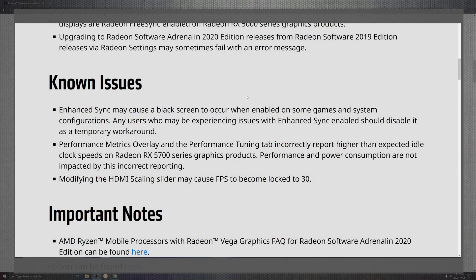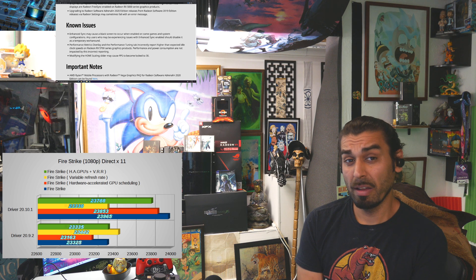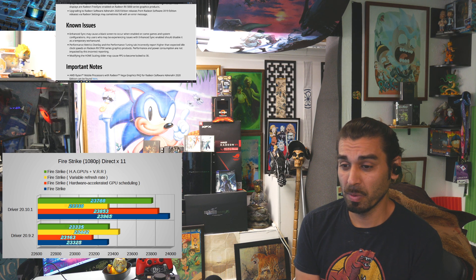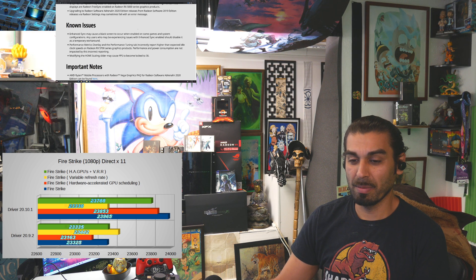Looking at these situations, it seems like the enhanced sync portions cause a black screen when enabled in some games. If you're experiencing that, make sure you disable the temporary workaround — enhanced sync. Hopefully that isn't very prevalent. The RX 5000 series also has a better tuning tab for incorrect reporting during idle. They are aware of that. Also, modifying HDMI scaling caused some FPS locks at 30, which a few community members flagged. So if you're experiencing interesting things with this, drop a comment below — I always love to hear what you have to say.